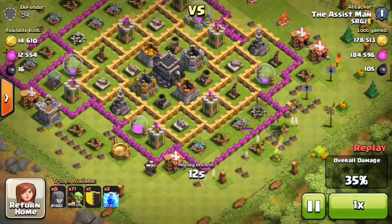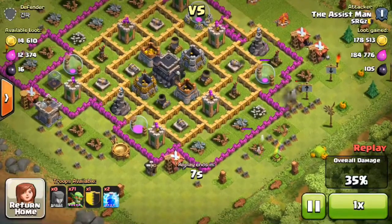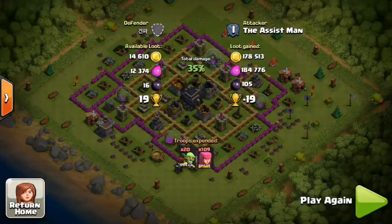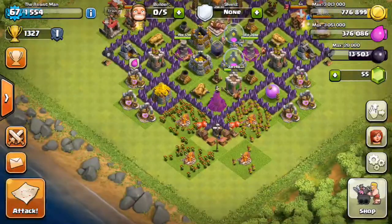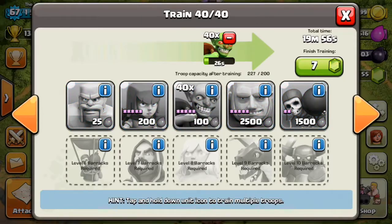You want to take lightning spells because they're good for destroying wizard towers that you might need to clear to get some of the loot, and they're also good for destroying mortars. You can also use lightning spells for sniping and taking people's dark elixir - it happens all the time, it's part of the game. If there's a lot of dark elixir I'm hitting you with lightning spells to get it. Some people frown upon it, some people like it, but in the long run everybody does it.